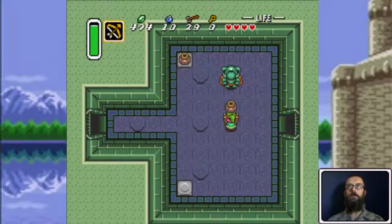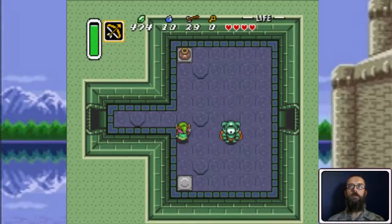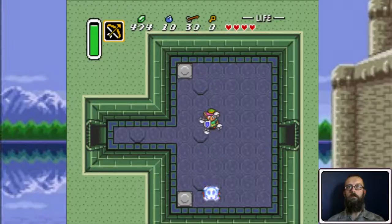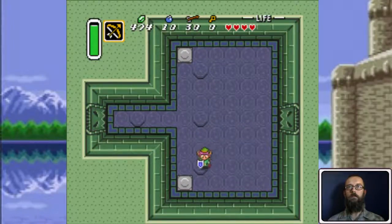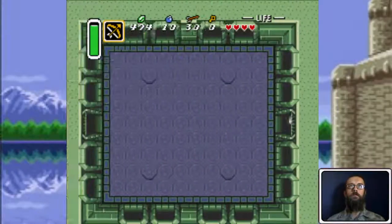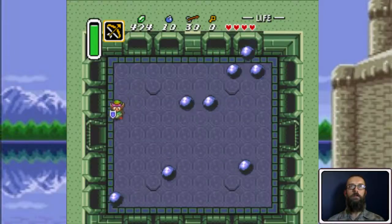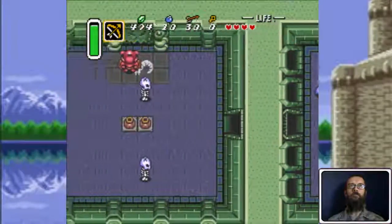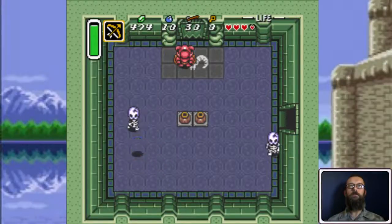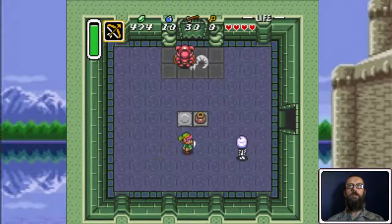It's much easier to kill those guys with an arrow, but again, they can be hit with pots too. This is a top-left switch. There's one of those red guys I was talking about — you have to use the bow and arrow against him.